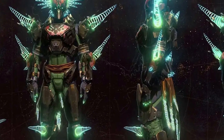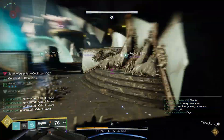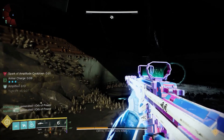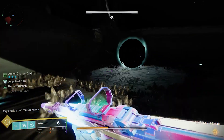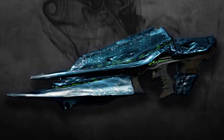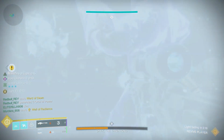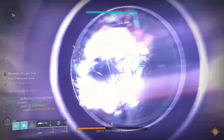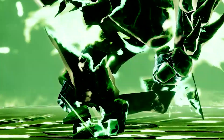Crota's End will be featuring the fan-favorite Year 3 armor sets from Destiny 1, along with new versions of six legendary weapons: the Fang of Eirute Scout Rifle, the Swordbreaker Shotgun, the Word of Crota Hand Cannon, the Abyss Defiant Auto Rifle, the Oversoul Edict Pulse Rifle, and the Song of Eirute Machine Gun. The Necrochasm will return as the featured exotic and will be available as a random drop. Necrochasm will include a catalyst, and obtaining and masterworking this catalyst will feature some throwbacks to the original Necrochasm quest. Crota's End launches this Friday at Daily Reset, with its Day 1 challenge mode lasting for 24 hours.